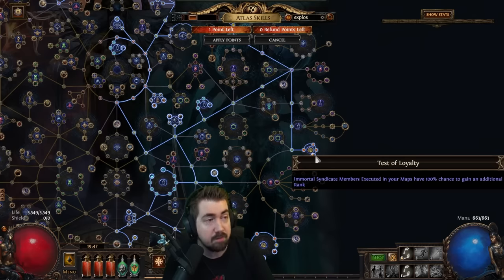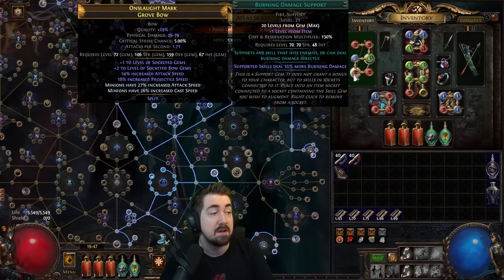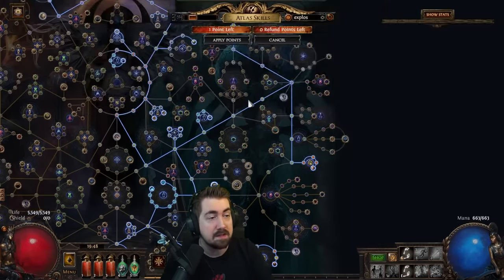Right now I have a bunch of Jun stuff because I wanted to get the colors on my bow — I needed one white socket, was very lucky, and even though it had the potential to do six whites, it gave me the white in the right socket.